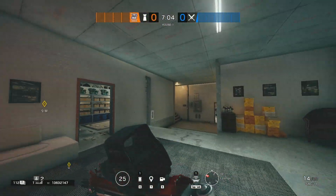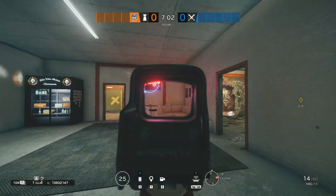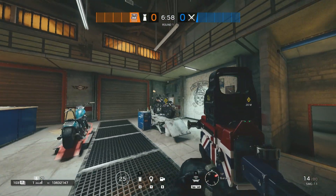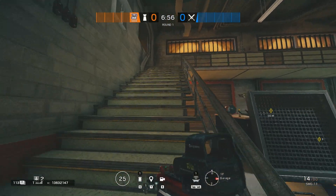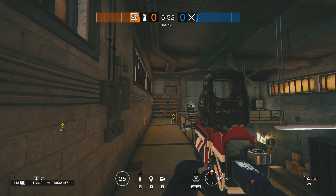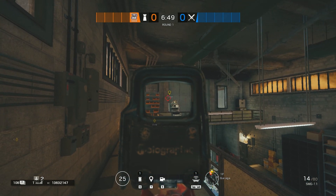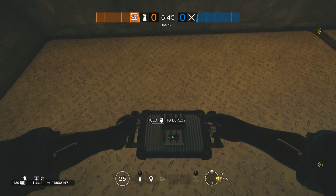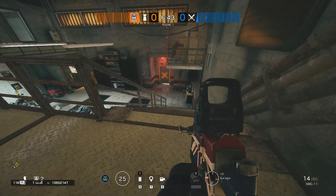For our last map and the last objective to cover, Clubhouse — we'll go to Bar and Stock, which you probably should never defend. However, slugking is a weird plant, so I'm going to keep you ready, assuming your team will hold it from CC or Cache. If they don't, you are screwed anyway. We'll have our first jammer to hold the player in the Garage Catwalk, then we'll use the jammer by the Cache door to construction.